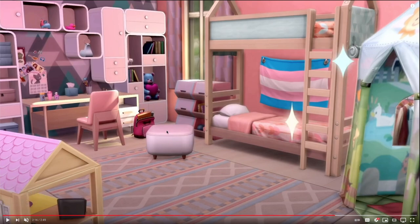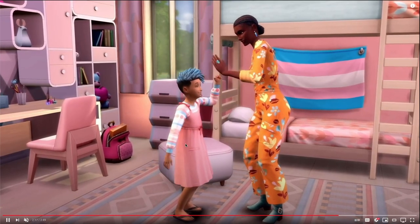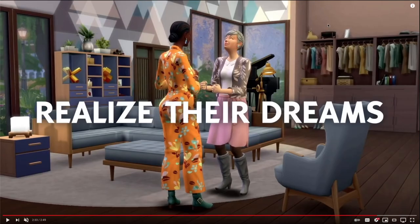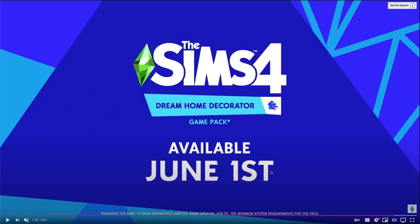It does seem like they've made the color schemes really tie in together well, especially with other base game objects — and that's good because cross-pack color coordination needs to be a bigger deal, and it looks like they're doing that. I love how the little kid's hair and outfit matches her room perfectly. Loving these neutral tone blues and taupe colors. The clothes come in all these different colors, so we're going to get some good swatches. It's available June 1st.